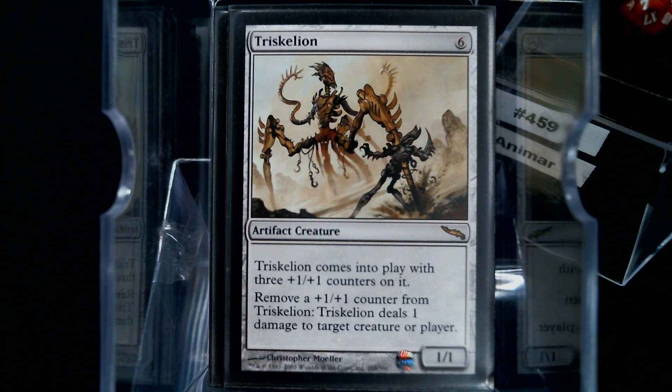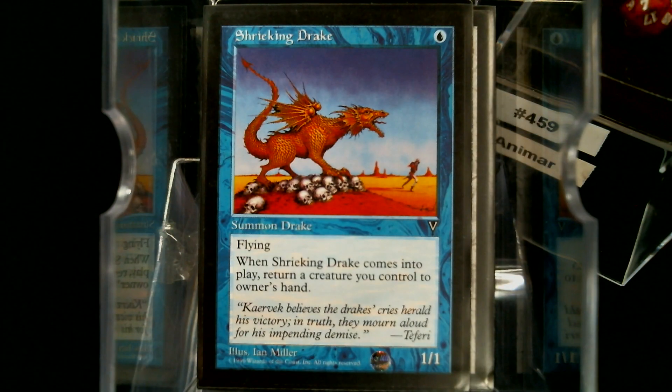What I wanted to do was include multi-casting creatures, like the Shrieking Drake here for just a Blue mana. Would you play a card that said: Blue mana, buyback zero, put a +1/+1 counter on your commander? That's what this does. You just spend the Blue, cast the Shrieking Drake, put the Shrieking Drake back in your hand, you cast a creature, bam, it's on Animar, and you just keep going. That way you can mount up those counters equal to the Blue mana that you've got.